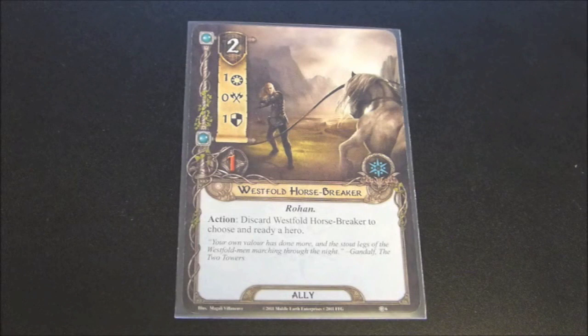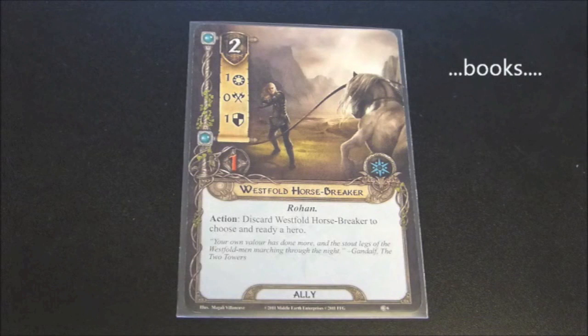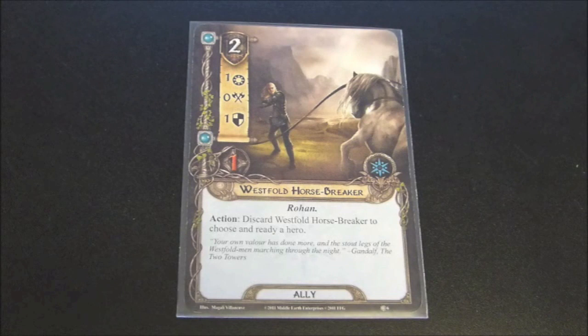I see that it could come in handy in the right situation, but the fact that you have to discard him — yes, there are ways to get him back into your hand, but again at a cost of two, I feel like his stats and ability aren't quite worth it. Given that the new expansions are starting to move through the movies, once we get to the Two Towers and once we start seeing more Rohan, I'm assuming this is a keyword that will be built up even more over time. So there may be more cards that will synergize and make the Westfold Horsebreaker a better card to include in the future.